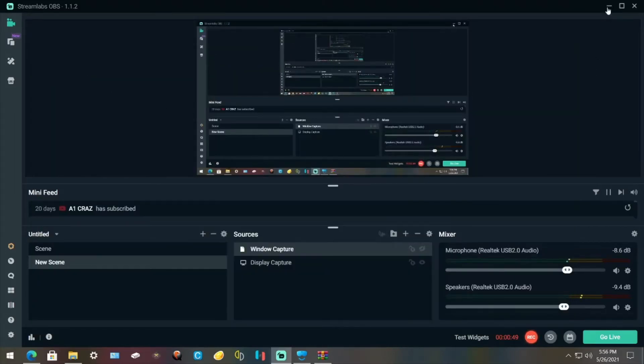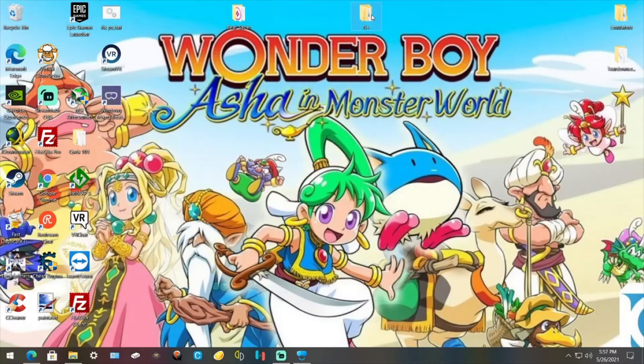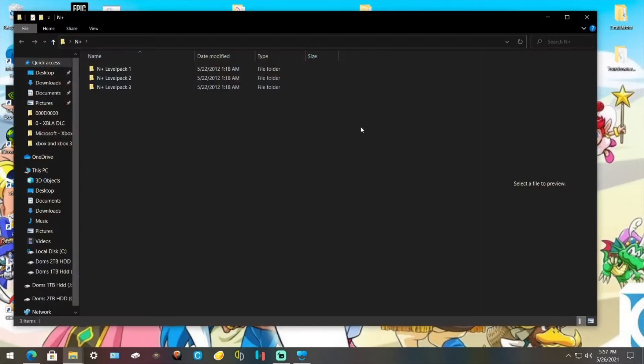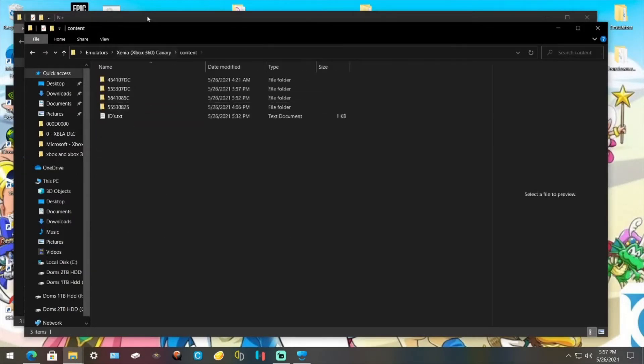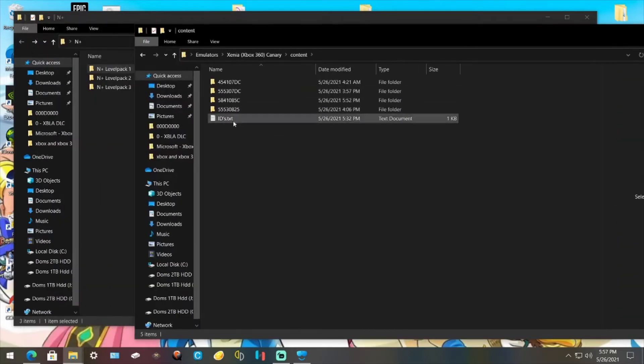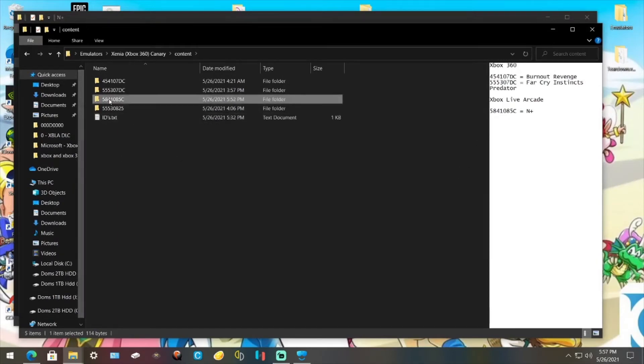Close out of that, minimize this, grab your DLC. I'm going to have to just look on the internet. So you've got DLC packs 1, 2, and 3. Go to where Xenia Canary or Master is, whatever you're using. Go to Content, then look for M+. I've made an ID text so I know where it is. 5C — so 5C is here.